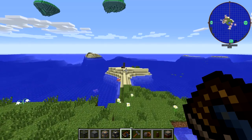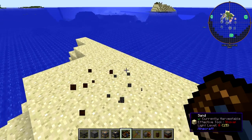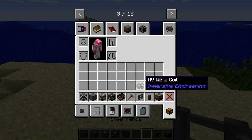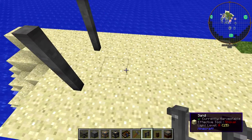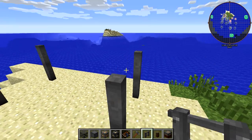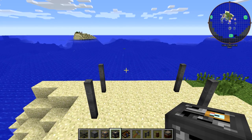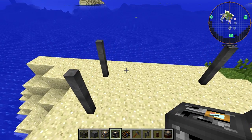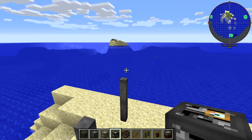Now we're going to come over here to where we discovered our actual mineral deposit, and we're going to build it. Because of how you have to place the bucket wheel, you are going to want to lift the engine up off the ground. So you can very easily, if you want to build this on ground level, you'll need to dig a two-block hole underneath. I'm just going to lift it up so we can still see the whole thing.